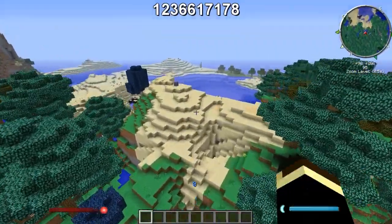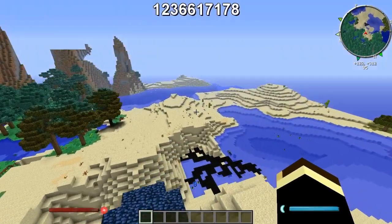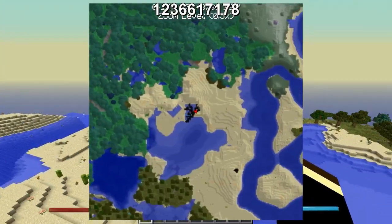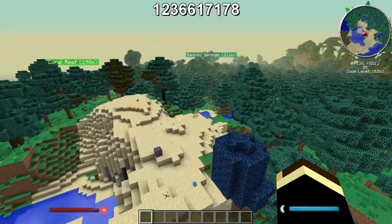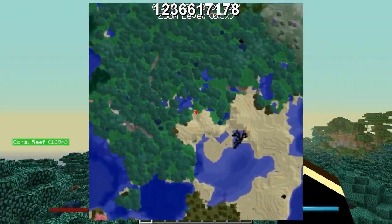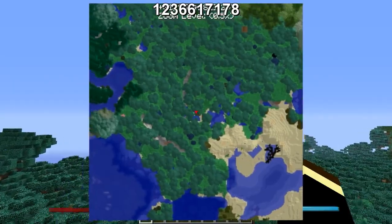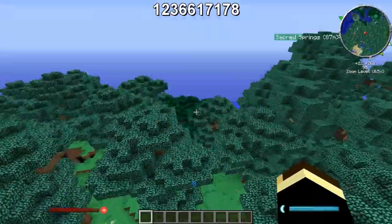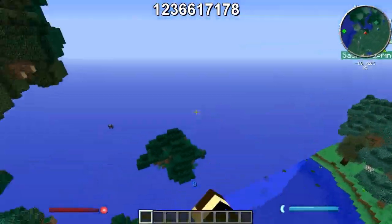There is some desert going on over here too, so if you need some cactus or sand, you got that right next to spawn, which is good. There is also a sacred springs over here — that's a pretty decent-sized sacred springs. People tend to like the sacred springs because of the grass color. So you got magic forest and sacred springs.